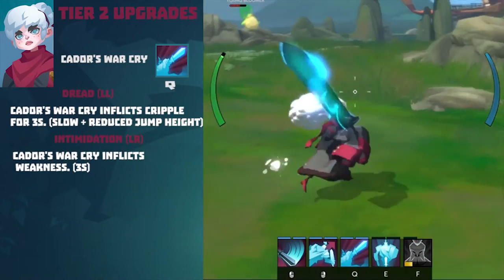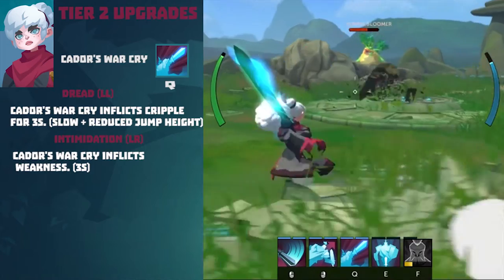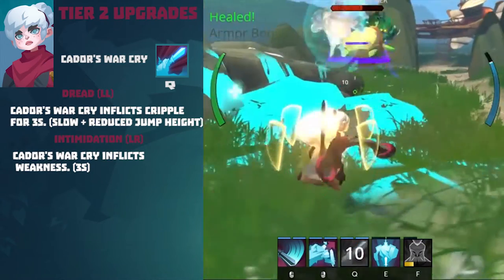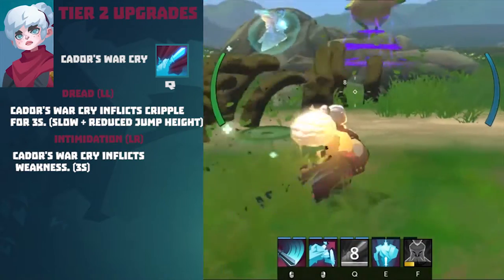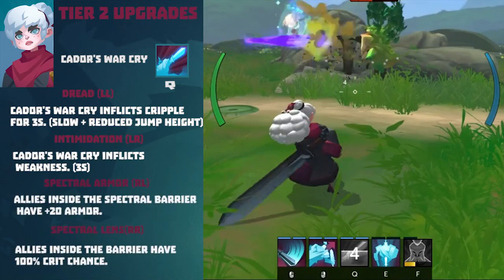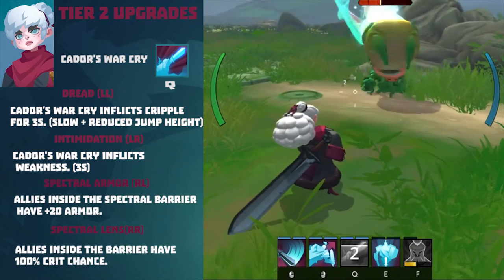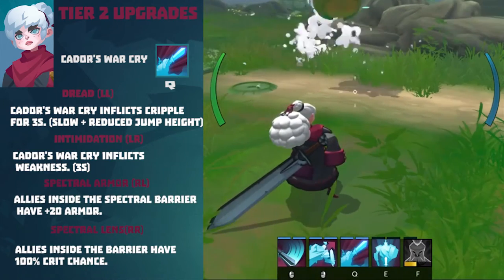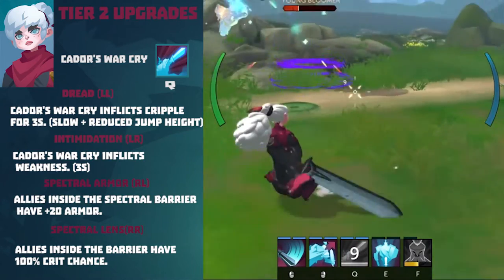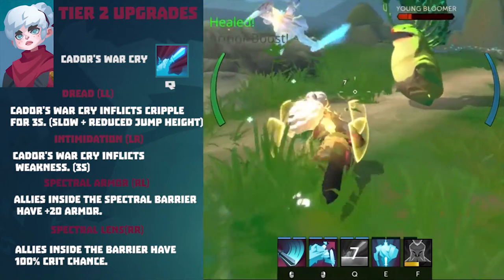Tier 2 upgrade for Kaydor's War Cry. Dread (Left-Left path): Kaydor's War Cry inflicts cripple for 3 seconds — slow plus reduced jump height. Intimidation (Left-Right path): Kaydor's War Cry inflicts weakness for 3 seconds. Spectral Armor (Right-Left path): allies inside the spectral barrier have 20% armor. Spectral Lens (Right-Right path): allies inside the barrier have 100% crit chance.